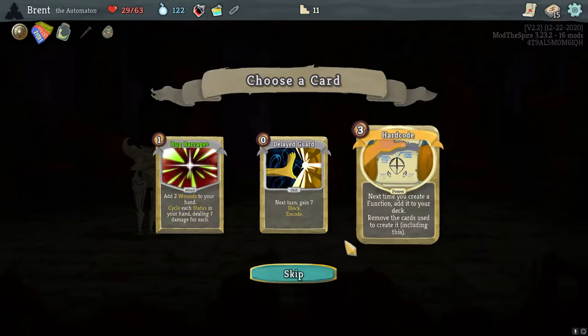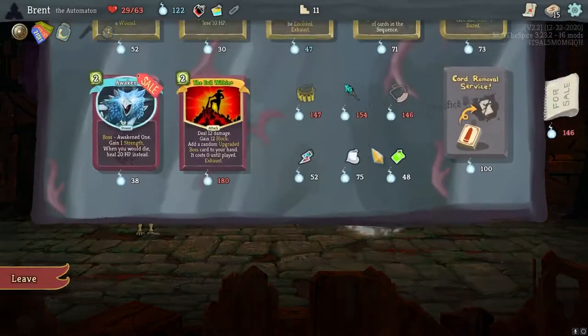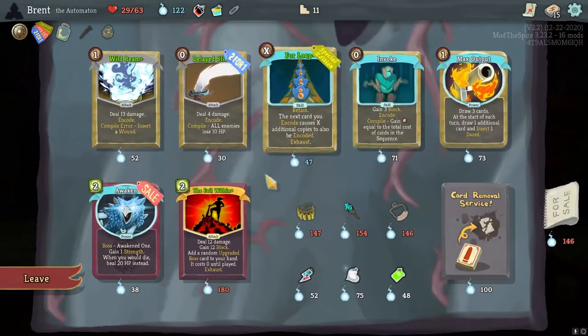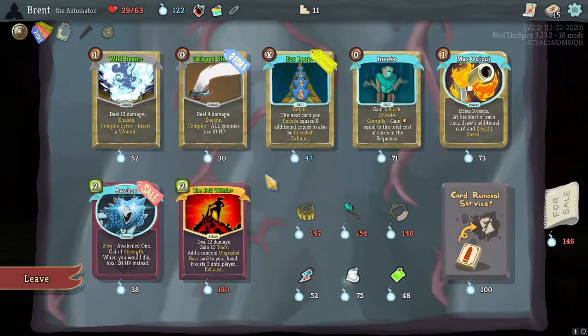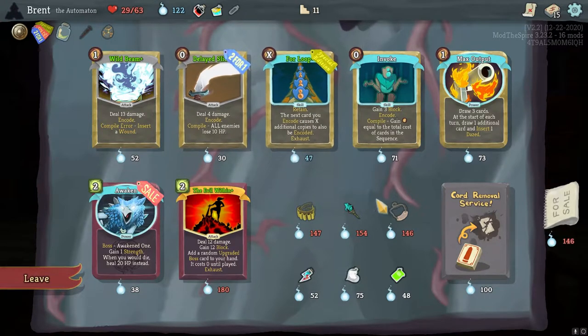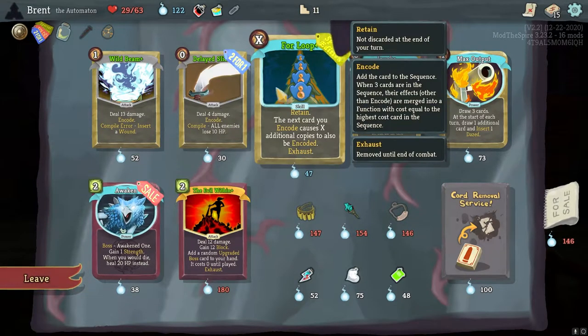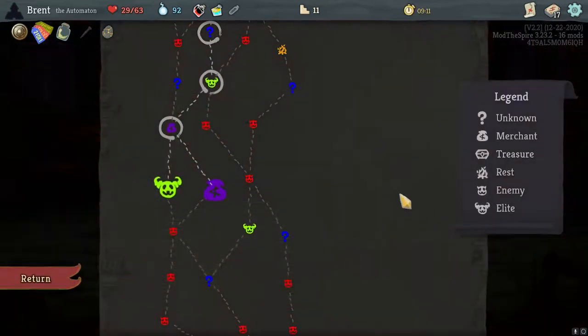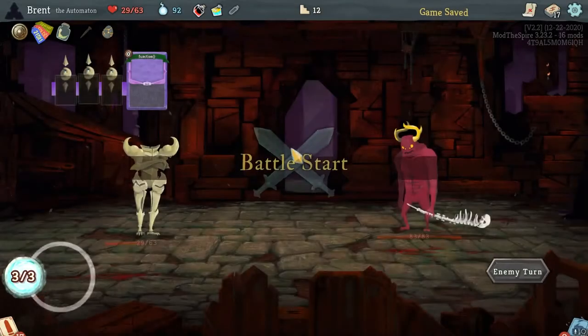Hard Code — it's an idea, but I don't think we're quite to that level yet. Blade Slice two for one is really nice, but also removing a card would be really good. This one's on sale — I think I just go for the two delayed slices. Boss: gain one strength, whenever you die heal 20. I would have probably took the Evil Within, but I don't think the other ones are what I want.